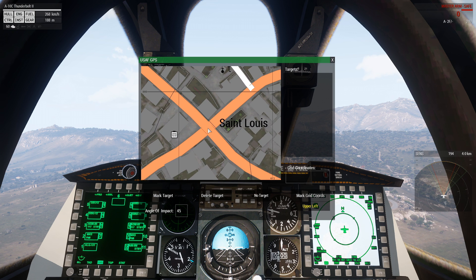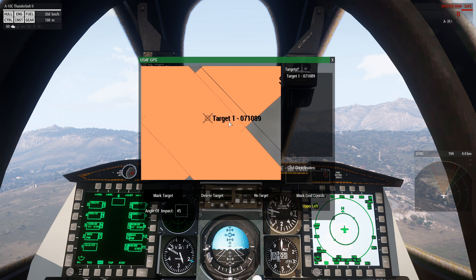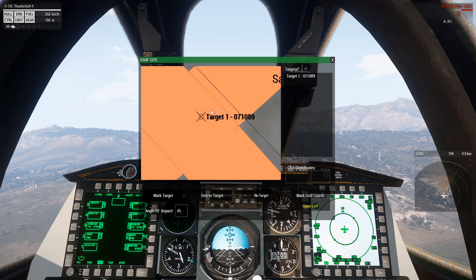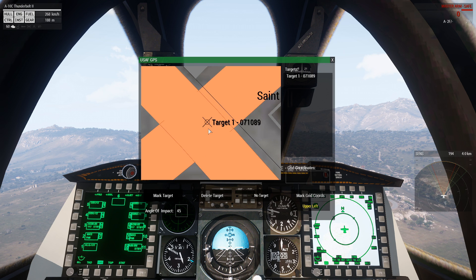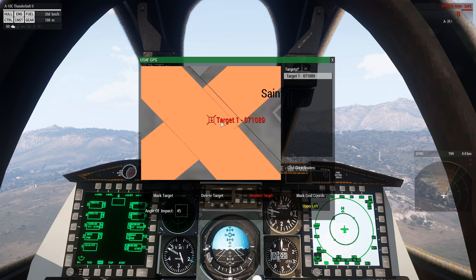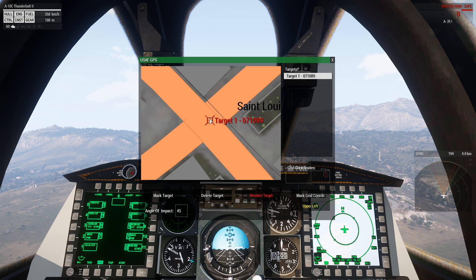Now there are several ways you can designate your target. You can simply left click with no modifiers to set a temporary target, and then you can mark that target — it'll turn black and you will have one of your targets in the list over here.